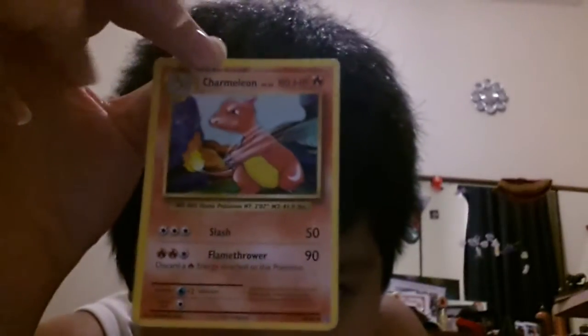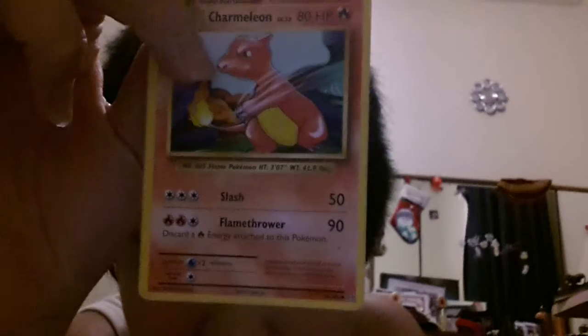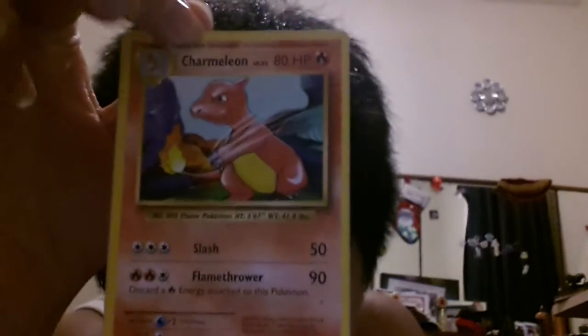Manectric is pretty cool with pretty high health. And this is Charmeleon — pretty cool, his attacks aren't that bad but they're not that good either. His health is horrible — he could easily be defeated by Manectric and Greninja — but that doesn't mean he's that bad.